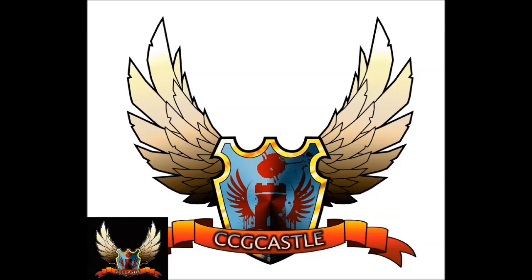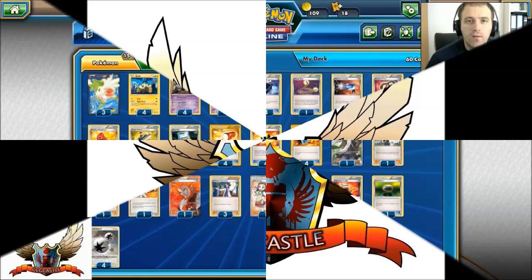Don't miss CCGCastle.com, the best place for Pokemon trading card game. You can find singles for Standard, Legacy, or Expanded format, sealed products like Booster Box, Tins, and Team Decks. With the TCGCenter5 code you will get 5% discount on your purchase.